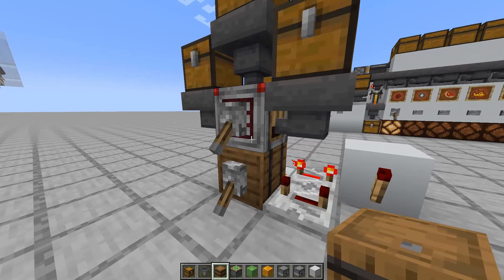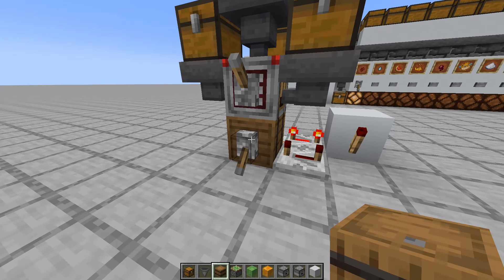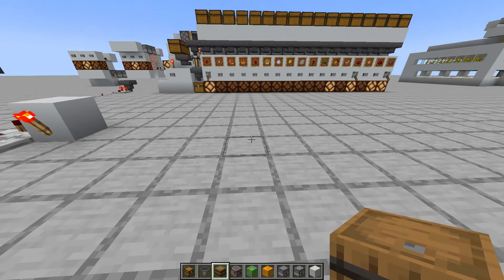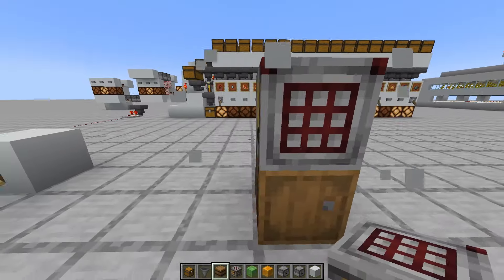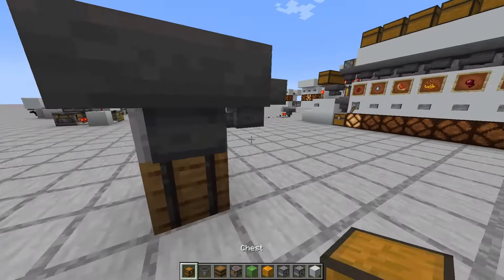To use this, you need to flick this lever first to let the items go through, then flick this lever to activate the crafter so that it automatically crafts pistons. First, let's place your barrel here, then your crafter facing downwards, then your hoppers, and your chest.